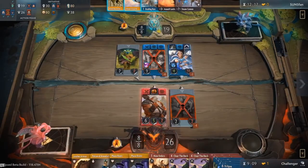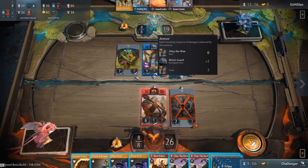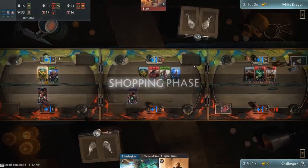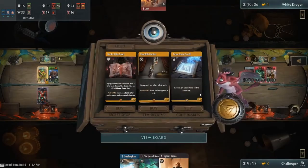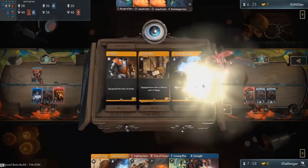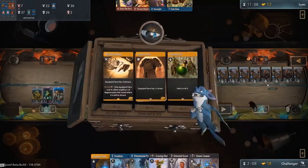Sometimes you might want to save gold to buy a different item in the next shopping phase if you're not satisfied with the options you currently have. The shop is divided into three sections: the leftmost card is from the secret shop, the rightmost card is a consumable, and secret shop and consumable options are the same for every player. The middle card is the option that differs from player to player because it is from your item deck.